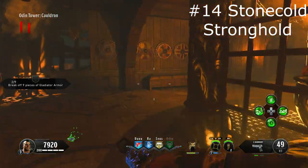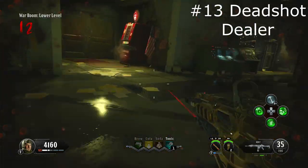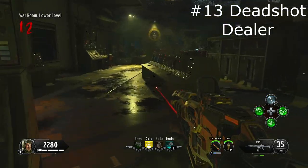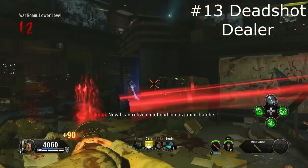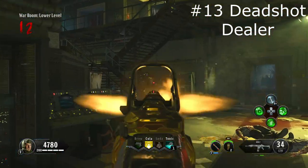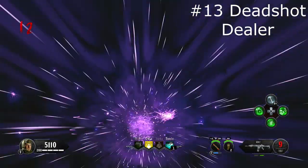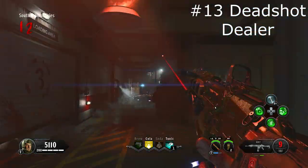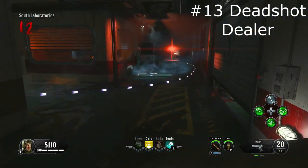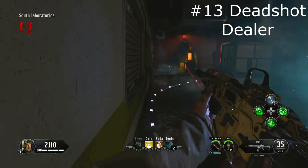At number 13 we have Dead Shot Dealer. When you aim down sights it'll immediately go to the zombie's head and just increase your accuracy. It's not that good — I don't think it really works on PC for obvious reasons. However it's this high because of the modifier: when you go on a headshot streak you'll do more damage over time, giving a nice little boost. I feel like it should have just increased headshot damage in general in the base version. I don't think this perk is entirely worthless because of the modifier, but I would not run it as a modifier slot.